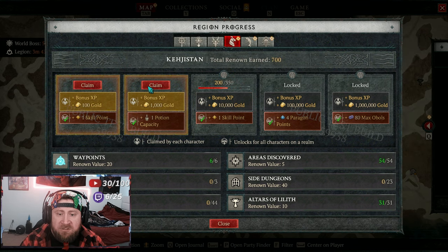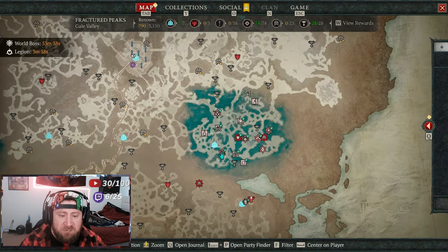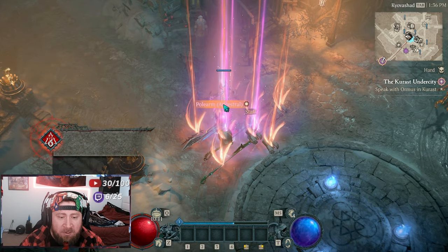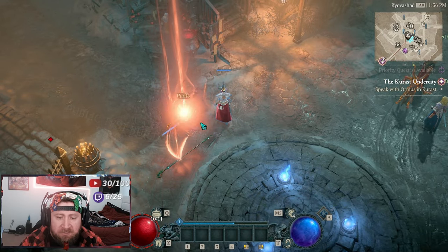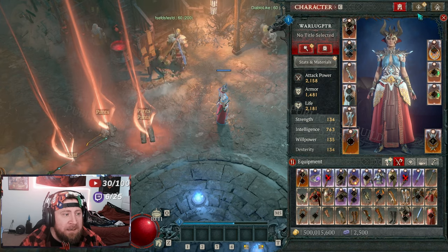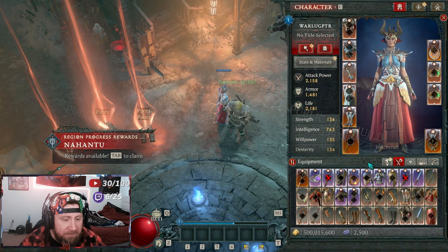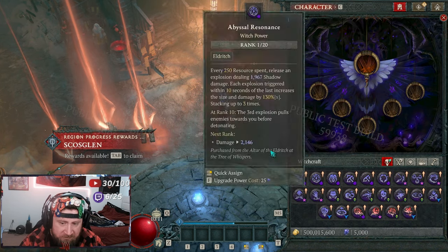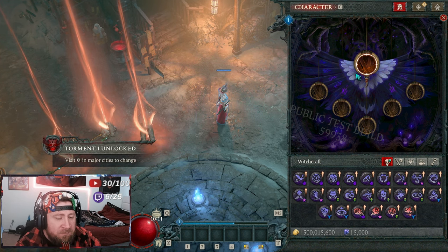We can upgrade our Witchcraft powers in our inventory by pressing F on the power. Upgrading a power spends Restless Rot, which we get from doing the Helltide. Restless Rot drops from the head-rotten enemies found in the Headhunts, which are part of the new green Helltides — very similar to the Vampiric Tides. Under the Equipment tab, we have the Witchcraft section where we access our Witchcraft powers.